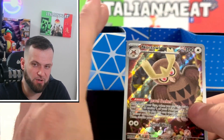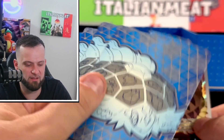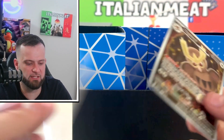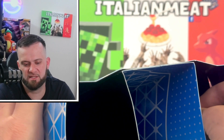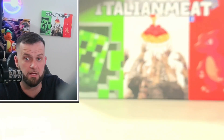Here is our promo card — bam! We get the Noctowl illustration rare. Very nice, nice little art, pretty cool card, love the design on it. We can no longer keep them in the sleeves they come in unless you want to keep them with the separators. We'll sleeve up our illustration rare — there's our promo card, very nice.